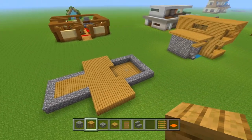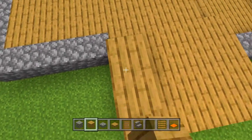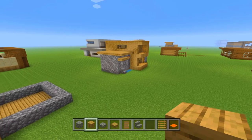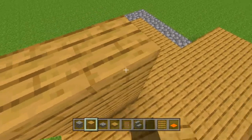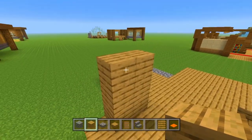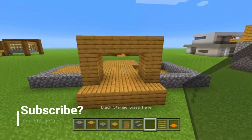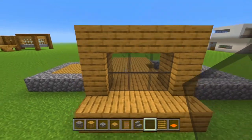Once we've got that complete, we're going to take our oak planks again and right here on this side we're just going to put down two, then two on the other side as well. Then we're going to build up two more on each of those and connect them right there. Now we're going to take our black stained glass panes and fill in that little two by three window right there.